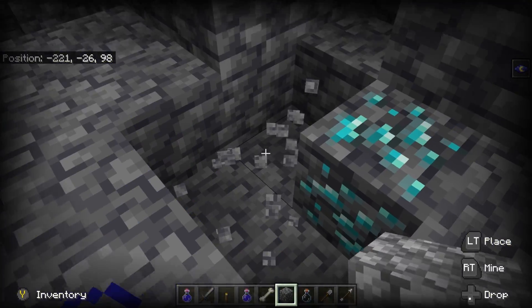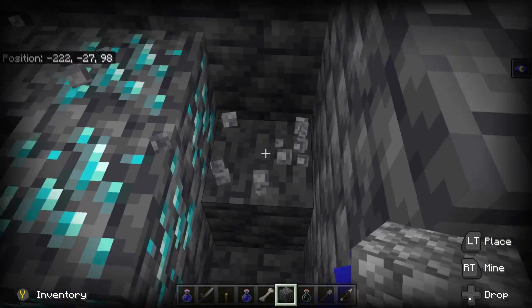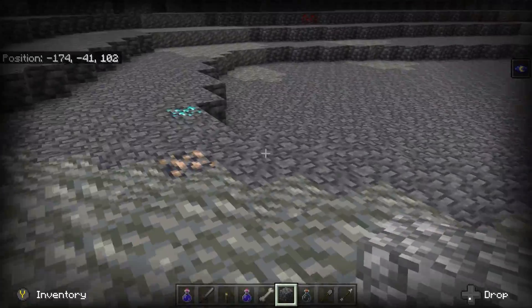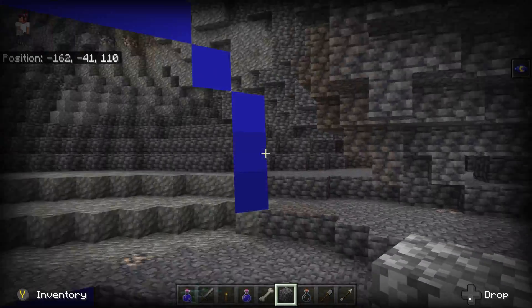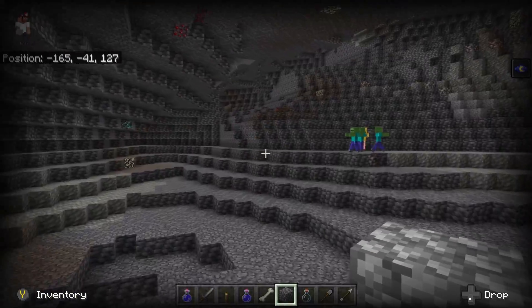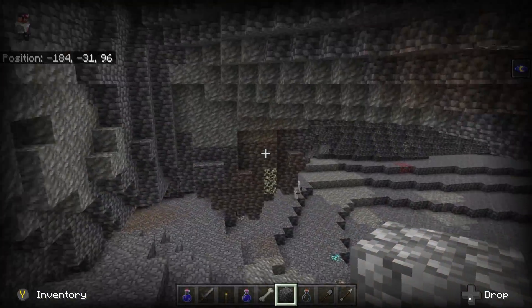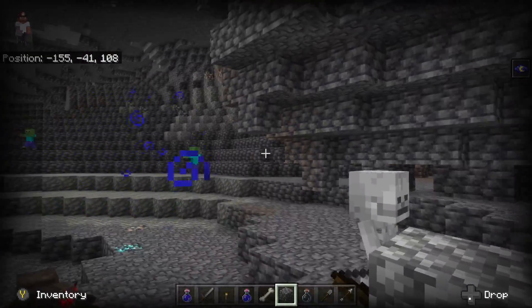Me and my daughters were actually playing and she said 'Daddy, can we try the experimental one?' I said sure, and she was like 'Wow, let's go find diamonds!' And here's some more, right there. With no fortune pickaxe or nothing, I found almost one stack of 64 diamonds. Diamonds are pretty easy to find now, but netherite — well, ancient debris — is still pretty hard to find.